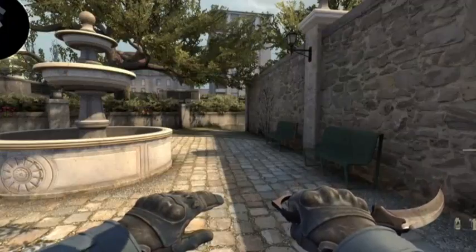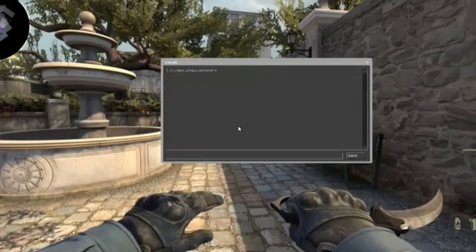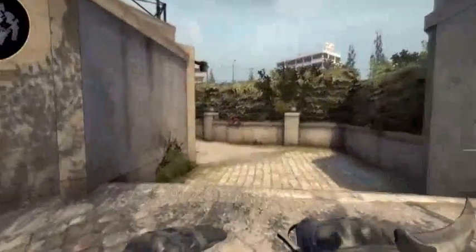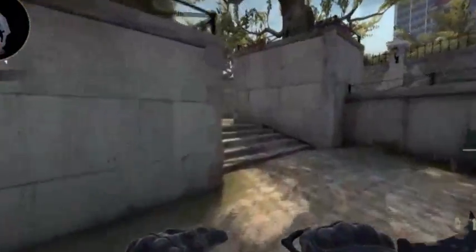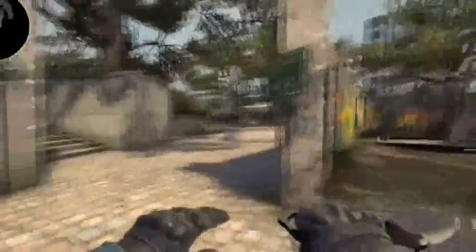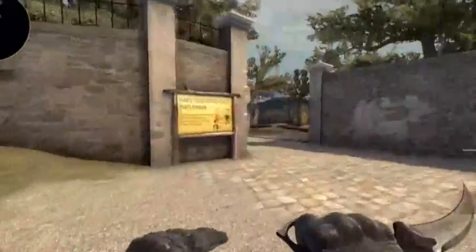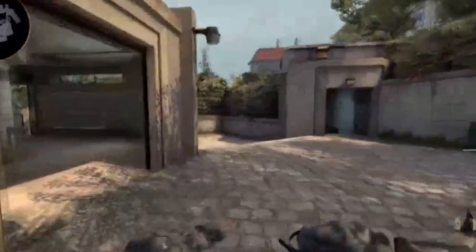Another command that I don't personally use, but a lot of people recommend, is cl_radar_always_centered 0. When this is set to 0, the radar is always in the center and you move around it as if you were navigating the map. But when it's set to 1, you're put in the middle of the radar and the map moves around you. I prefer it this way because I always know exactly where I am in relation to enemies on the map. I tend to lose myself on the radar sometimes when I try to quickly flick up, but a lot of people like it because it allows you to see the entirety of the map without worrying about zoom and scale.